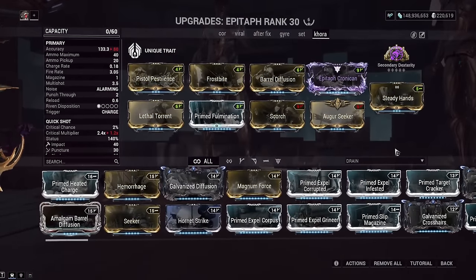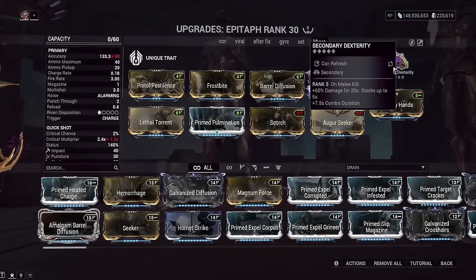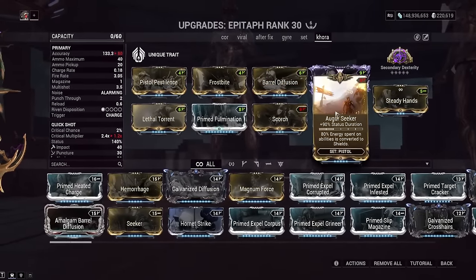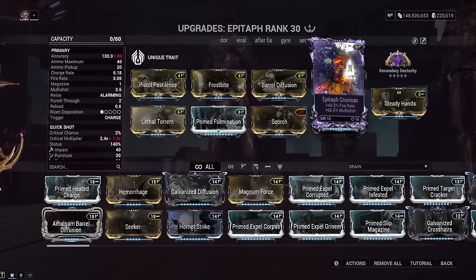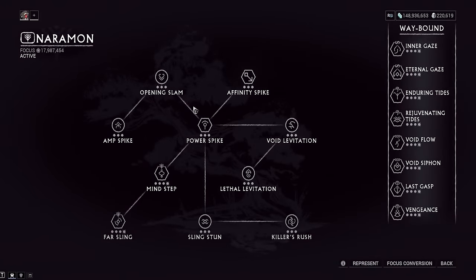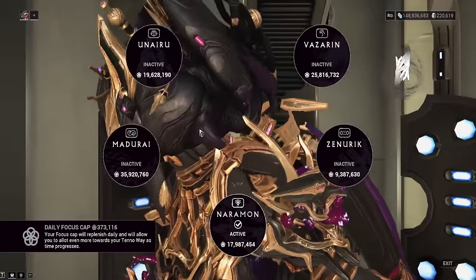Alright, so we've got the Epitaph. The situation here is just throw on some Bio Roll and some Heat. Like I said, I have no armor strip on here, so Heat will remove some armor. We've also got Secondary Dexterity to give us more combo duration on our Magistar, because unlike the Ceramic Dagger, we have to actually keep our combo maintained on the Magistar. Augur Seeker for a little bit of extra shield gate. The Riven has 66.6% multishot — it's just like a second Lethal Torrent. And the Naramon Focus Tree for Power Spike, so you lose five combo per drain instead of all of it at once.